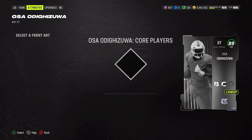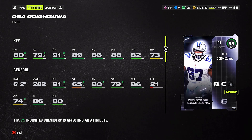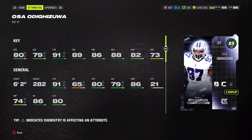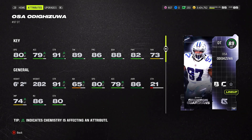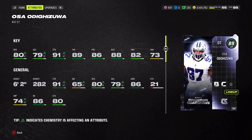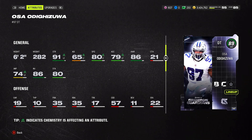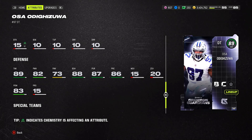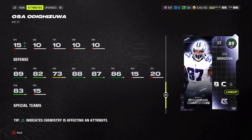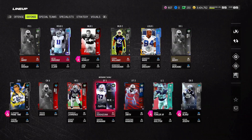Looking at Osa's attributes: 80 speed, 79 acceleration, 91 strength, 89 tackle, 86 play recognition, 88 block shed, 82 power move, 73 finesse move. For an 89 overall I paid 500K coins. The block shed is great, but my biggest complaint is that the power move and finesse move should have been evened out much better. Hip power is 83 — not the greatest, but I'm okay with it. It's really the finesse move and power move that I think should have been higher.